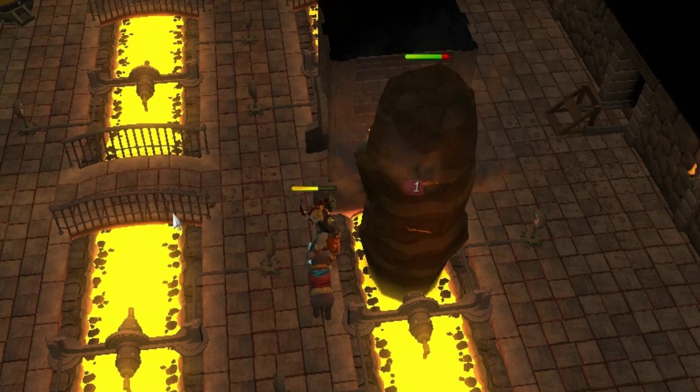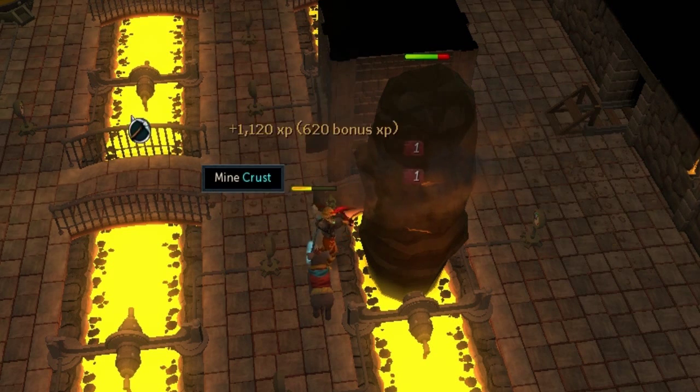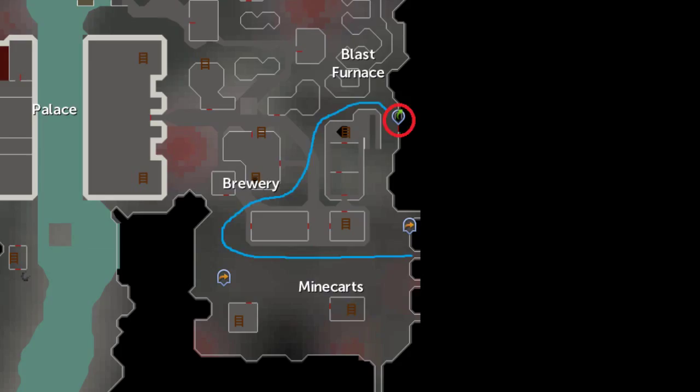First things first, you might not know where the lava geysers are located. They are located in the Lava Flow Mine. Within the Grand Exchange, just northwest, there is a trapdoor you can take. You will be placed in a mine cart rail system and traveled to what is called Keldagrim. Following the path marked out here will lead you into the Lava Flow Mine.